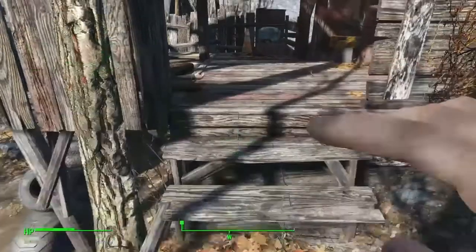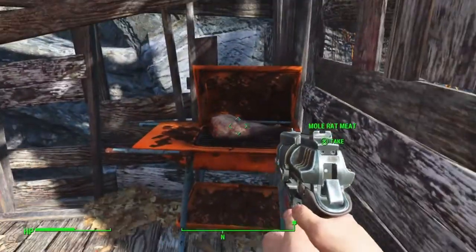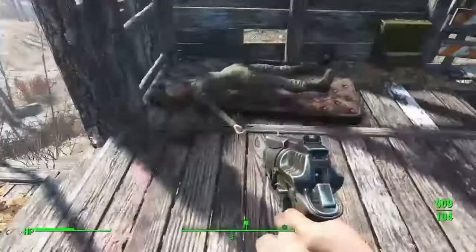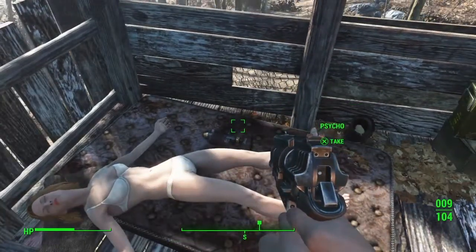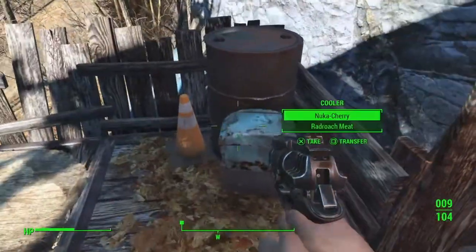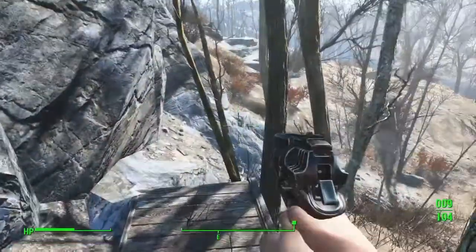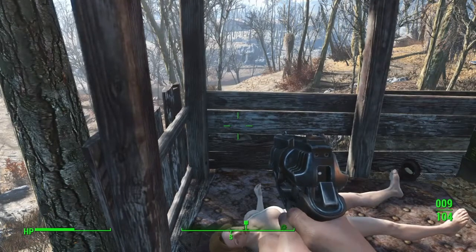I finally found the location. It's a little weird, but there will be a guy here with his dog. You can find some boxes you can loot. There is a dead person here — get their army fatigue, psycho, and some ammo. Just a couple of things. Now we're actually going to head to the town, specifically our home, and we're going to grab a few more things.